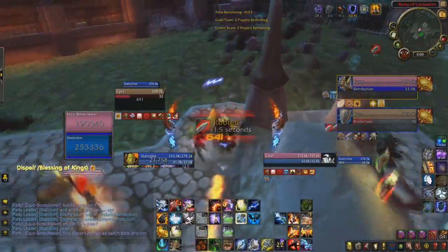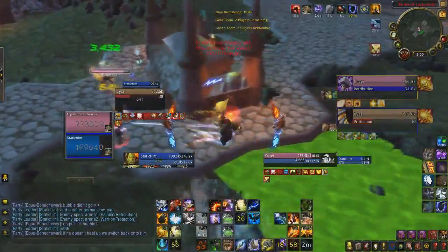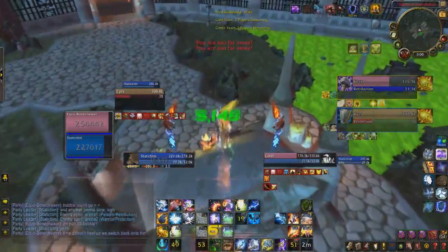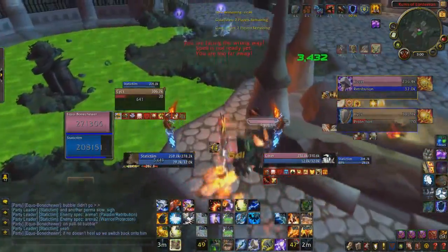So in this arena, first I Grounded the Judgement because he wanted to just hit me and then pop all cooldowns. What I do is run Glyph of Purging first, run around, drop Wind Walk and Healing Stream at the same time, purge all his Selfless Healing stacks, and just kite his damage as much as possible.